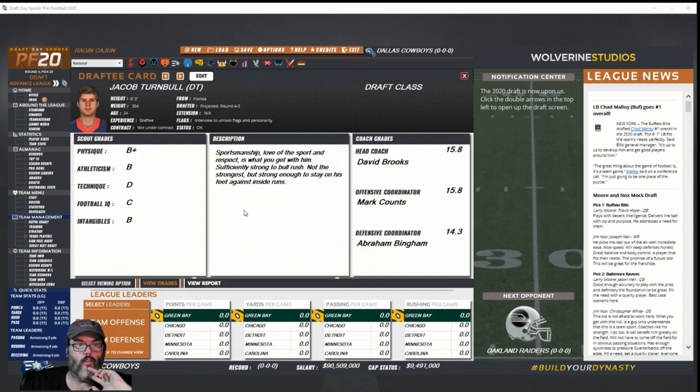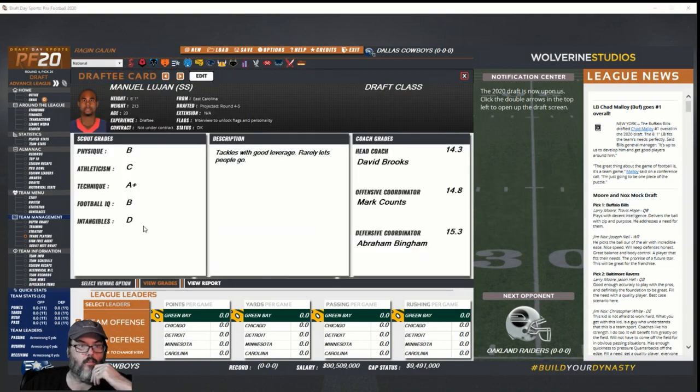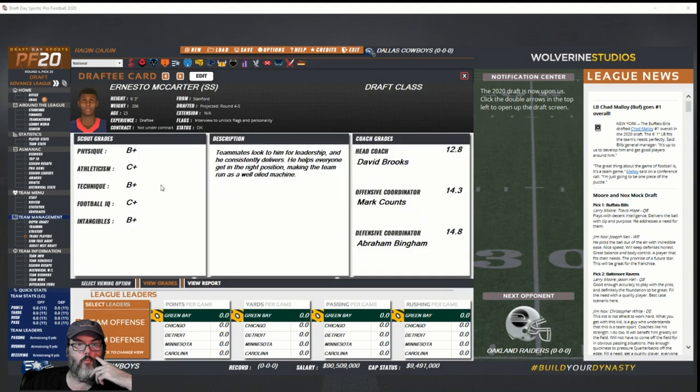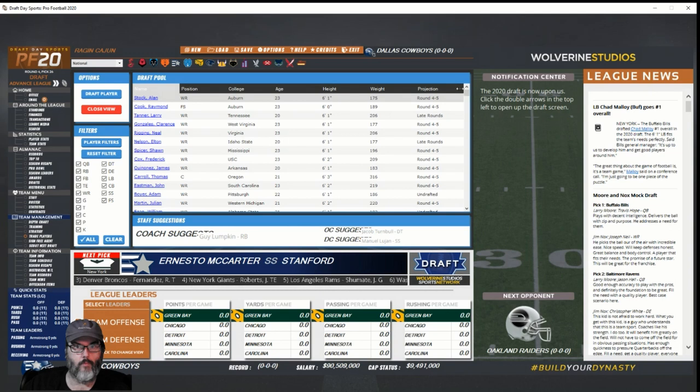Looking at Manuel Lujan — tackles with good leverage. Scrolling up — a lot of linemen, looks like there's been a run. Do we need a running back? What about Ernesto McCarter — leadership, consistently delivers, well-oiled machine, good intangibles, C+ at worst. I'm going to draft McCarter. I think it's a good idea to look at the positions the coaches are telling me.